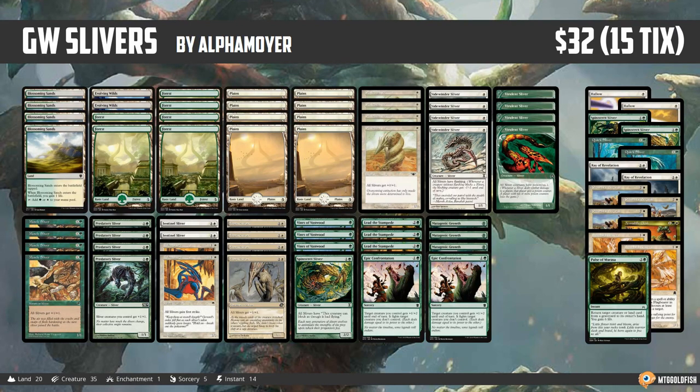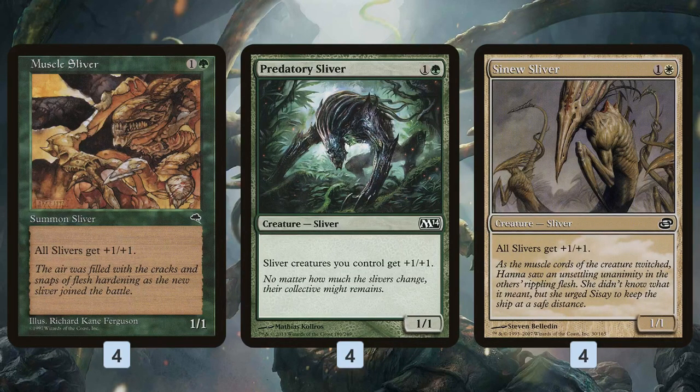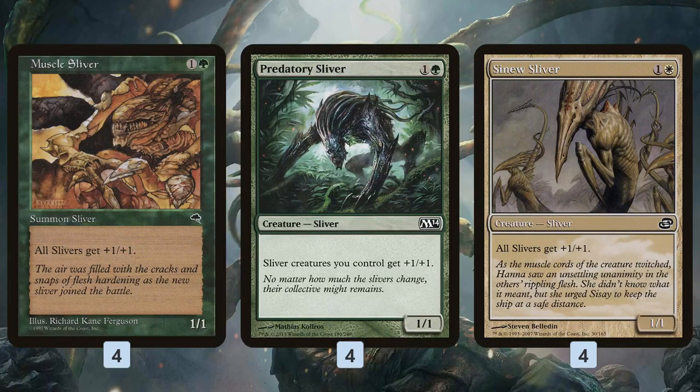When we talk about tribal decks, we talk about competitive advantages - what does this tribe do better than anything else? For Slivers, the answer is straightforward, especially in Pauper: Slivers is the best lords deck. Like Merfolk in Modern, you get a massive 12 two-mana lords - Muscle Sliver, Predatory Sliver, Sinew Sliver - all essentially the same card, giving all your Slivers +1/+1. Even though they're 1/1s, they give themselves +1/+1, so they're actually 2/2s. We basically have a million Lord of Atlantises. The deck wants to curve out, play a lord, play a lord, play a lord - pretty soon all our Slivers are 5/5s and 6/6s, smashing through our opponent's defenses.